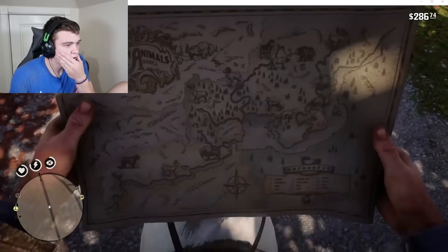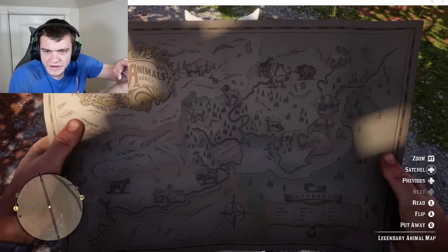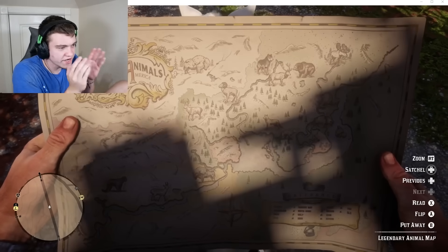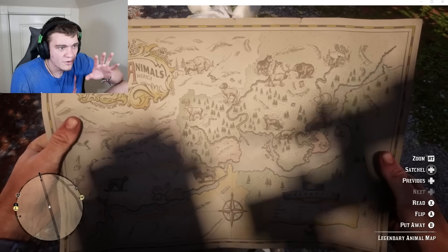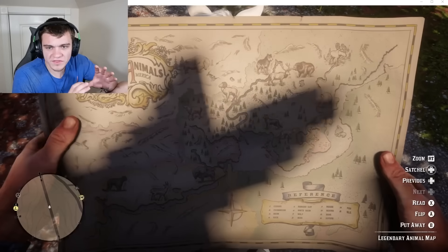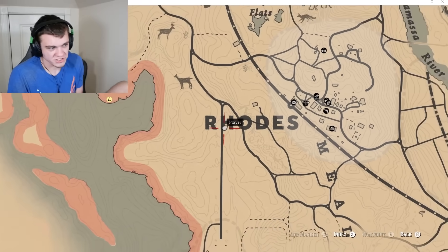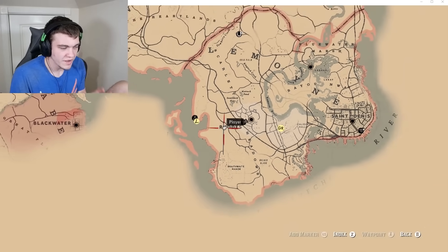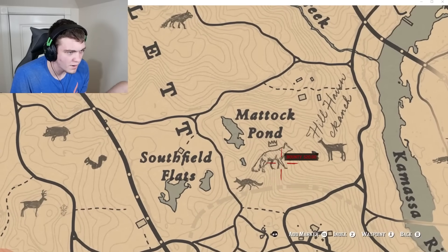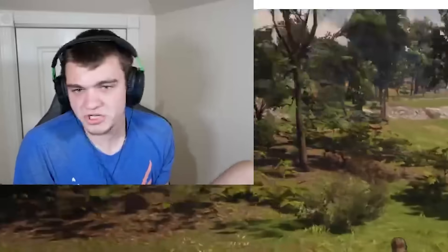Legendary animal map — yes. All right, let's see what we got. If we look close, we have the legendary bison up top. Right over there, you got the white bison. Then far right, we killed the moose. I'm thinking since we're already in the area, let's go for the legendary fox. We just killed the legendary coyote, which is right here around Matlock Pond. I believe that to be a fox, so let's just put our marker right here and go after it.